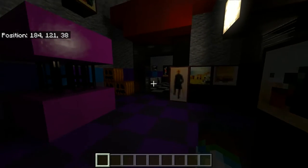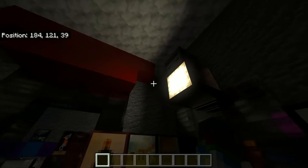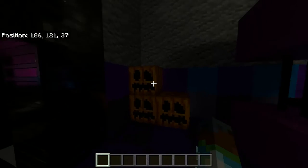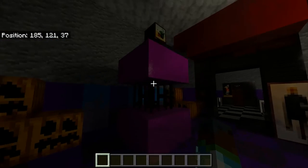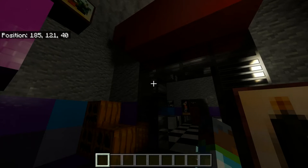Over here is the game area. I have the little sash thing or whatever. Camera there. These are supposed to be the presents. Here's the carousel. This is supposed to be a monitor, because there is a monitor on the camera.